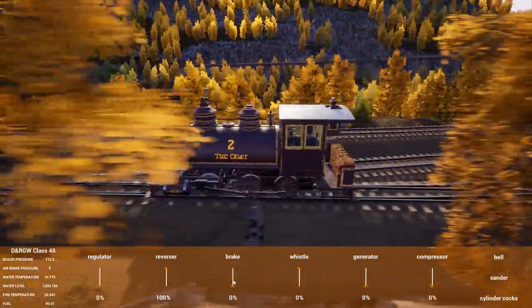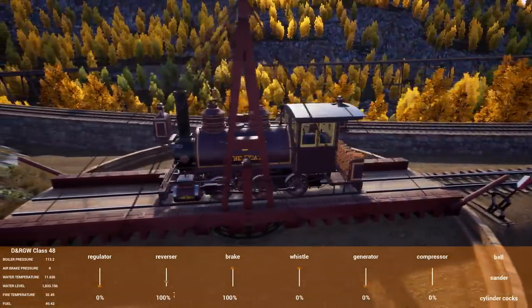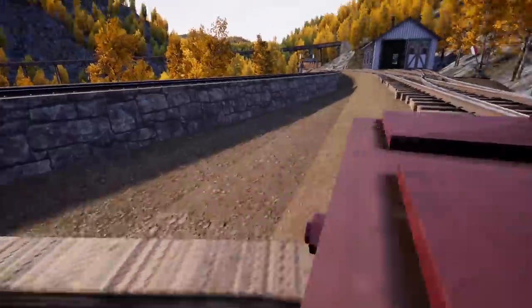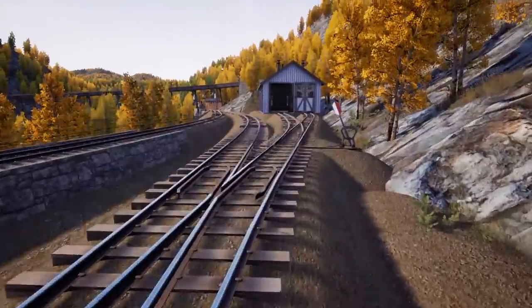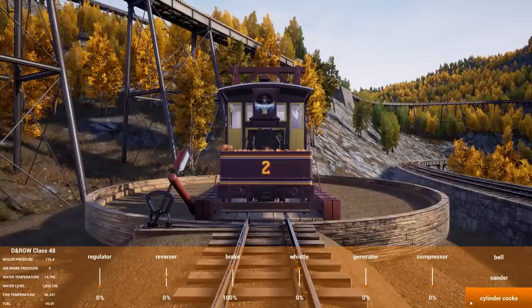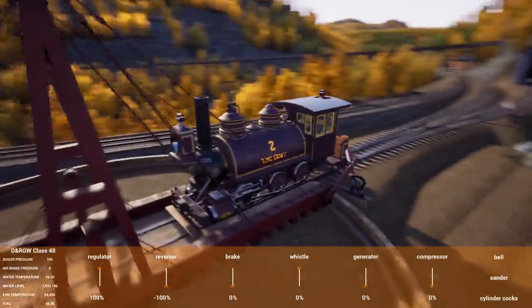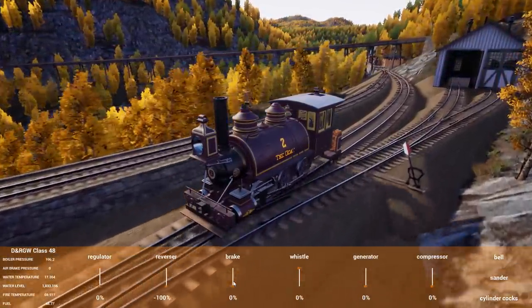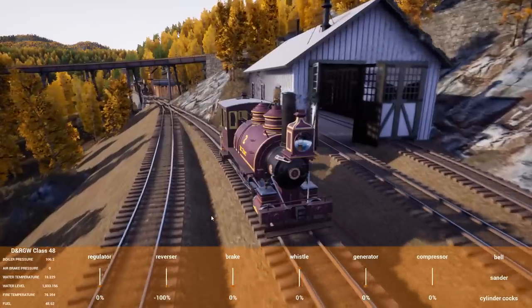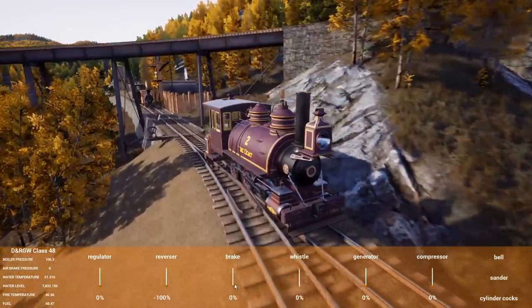Oh my god, that throaty whistle! It comes flying out of the gate - oh god, I'm not going to overshoot this am I? Please don't bend it! It can fight its own brake, you can just go full speed with the brake on. It's a little sketchy because you have to use the roundtable to actually switch on - it's not a lot of space but it works. How am I meant to open Betsy's sand hatch? Do I just clip through the boiler barrel?